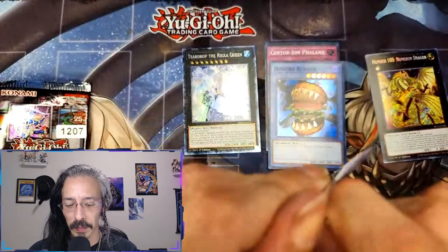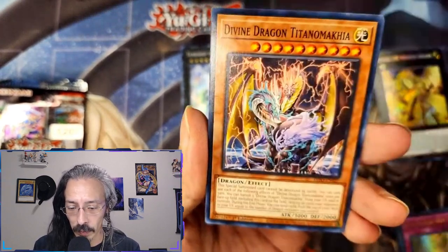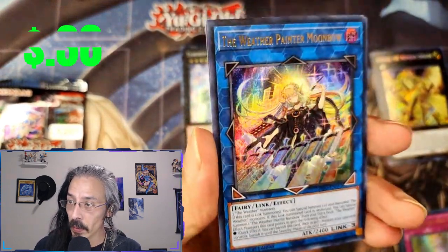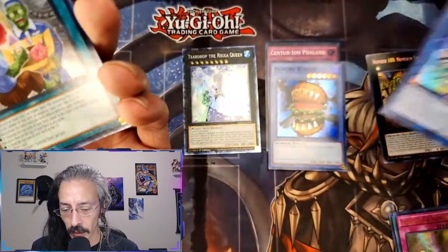Daifo starlight set — and we get at least a secret or a starlight. I've opened up my fair share of Dimension Force, and we have an ultra rare — the Weather Painter Moonbow. Okay, so at least we got an ultra out of that.